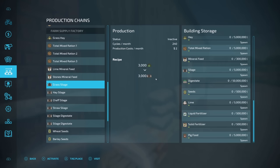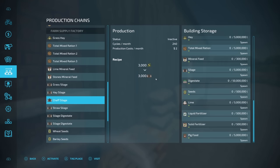You're going to be able to make your own hay. What about silage? Grass silage, folks — 3,000 in, 3,000 out. You could do the same thing with hay. Maybe you get some hay bales from a contract — that's a really good idea. Chaff — same thing. Straw? Yep, you could turn straw straight into silage.